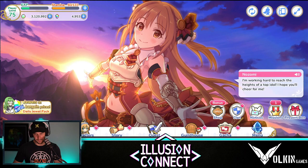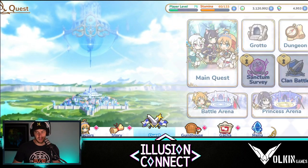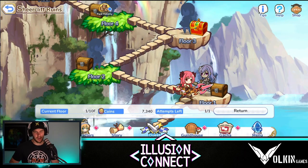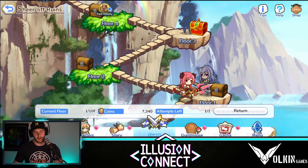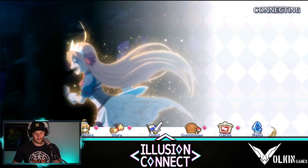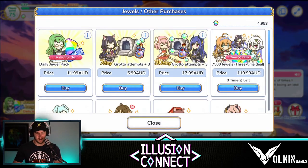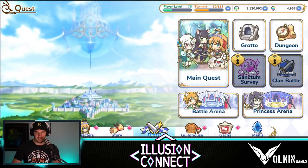It doubles the rewards you get out of the dungeon. Dungeon coins are really important, so getting that — reward drop amount, dungeon drop amount times two — is another good cheap pack. The other one I pick up as a light spender is the daily jewel pack: get some jewels, sweep tickets and stuff like that. But definitely in those early days, dungeon and grotto — leave them to the end of the daily reset.